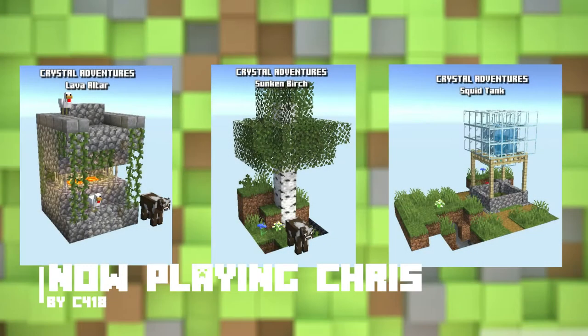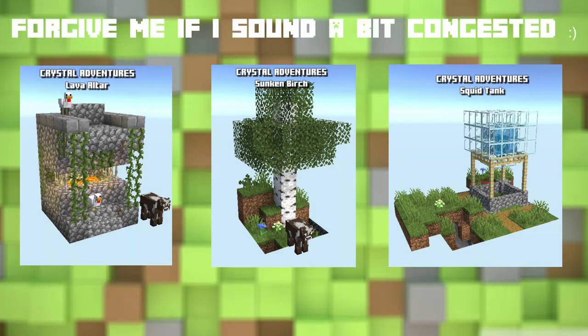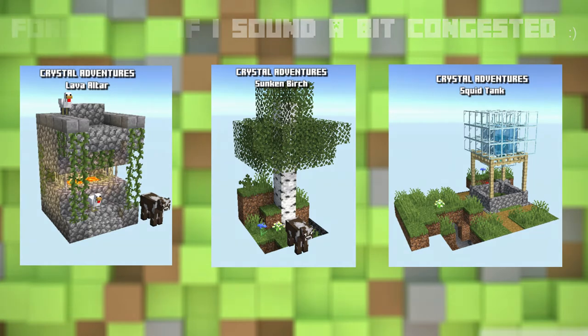What is happening earthlings, it's your boy Brian, and today we're hopping into the sixth episode of our Adventure Crystal Guide series. In this episode we have three uncommon adventures to go over: the lava altar, sunken birch, and squid tank.